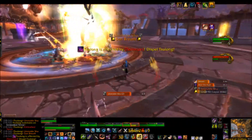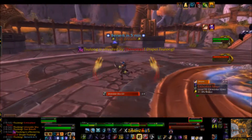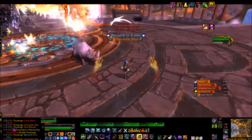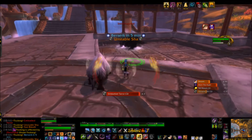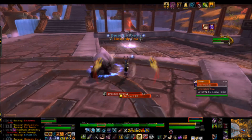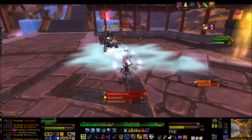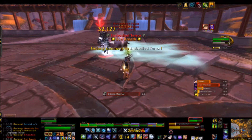You'll need to assign three DPS to slow and kill the Unstable Sha adds before they reach Sulong. These adds have multiple spawn points — split the room into thirds and give each player a section. Sometimes you'll have two adds spawn in one section and none in another; a player who has no adds should go help the player who has two. Unstable Sha also cast Unstable Bolt at a random raid member as they move towards Sulong — interrupt this if you can.